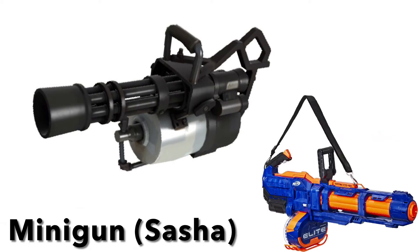First for the minigun is the Titan CS50. The Titan CS50 is as close as you can get to the minigun from Team Fortress 2. It's full-auto and it has a 50-round drum magazine, so you can just hold the trigger down and spray darts everywhere. It is amazing. It looks and feels like you're playing Heavy in real life.